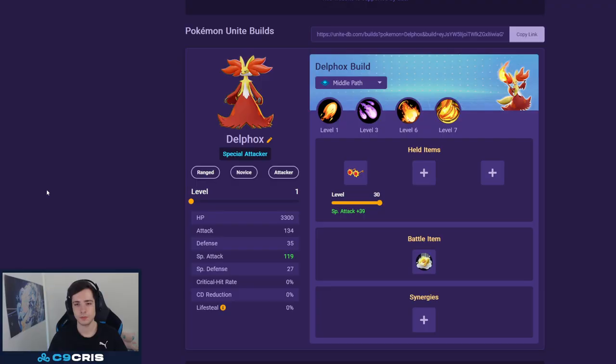I'll go over every single Delphox move in this guide, but first let's talk about what I think is the best build. Currently I would say Mystic Fire and Fire Spin. It's just the most out of all the moves — Fire Spin has big potential to be a very strong move.